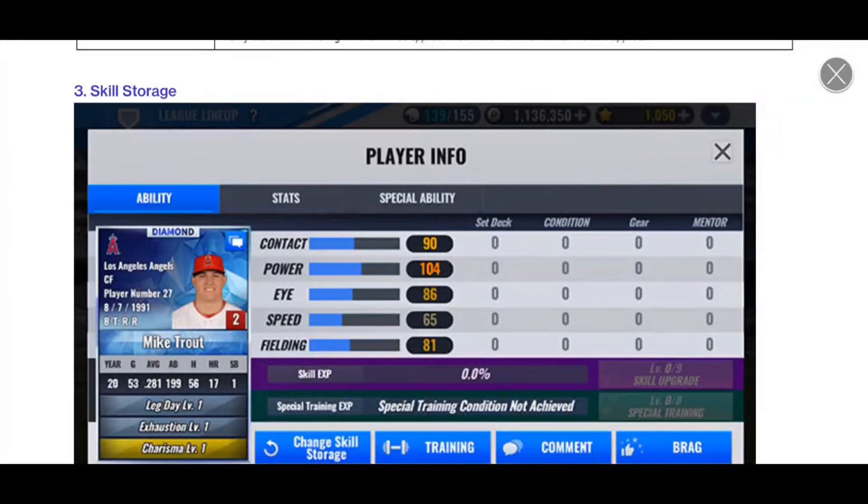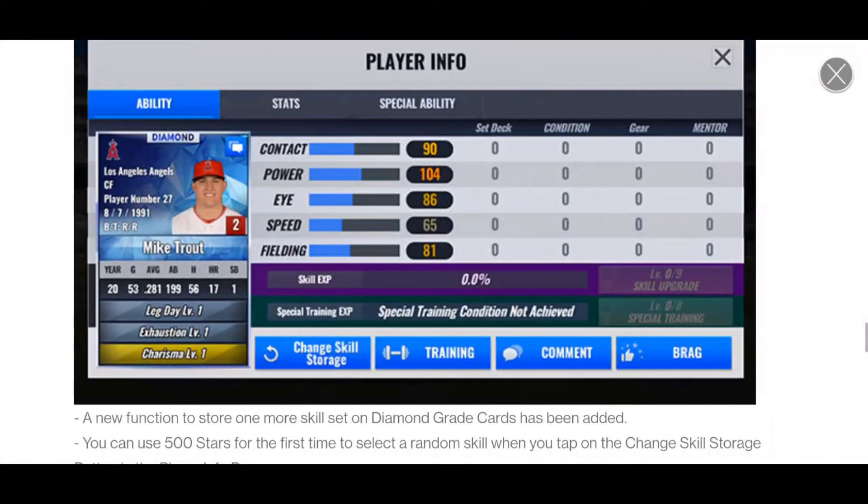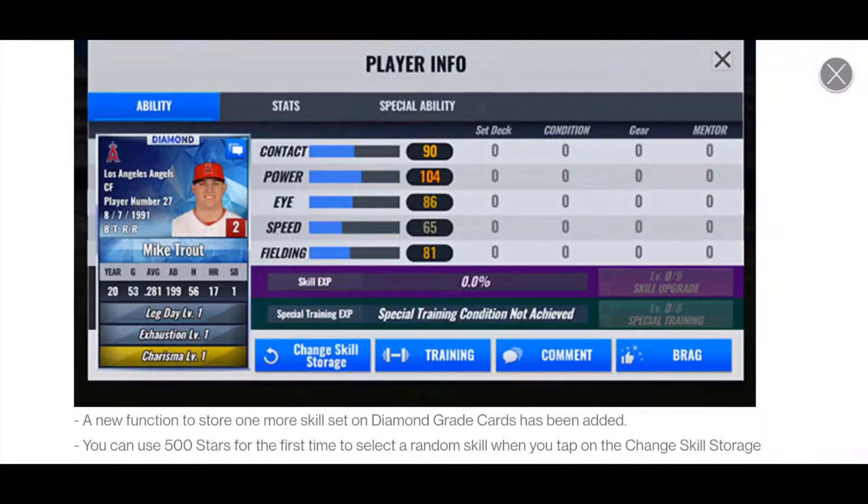Next up — skill storage, one of my favorite parts, and we're going to do some skill storage today. So instead of just having one skill set, you get two. You can pay 500 stars on a card and get a second set of skills. You can re-roll either set of skills to try to find a new one. So on my Lance Lynn, I have Untouchable, Cleaning Up Your Mess, and Fixer — a really solid set. But if I could get Last Boss, Untouchable, Dominant, that might be an even better set. So I'm going to leave Lance Lynn with his current set, then buy a skill slot with stars and re-roll to see if I can beat it. If I can't, I just switch back to the first skill set.